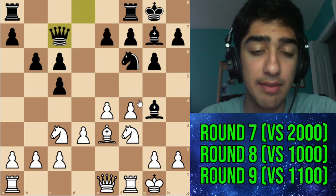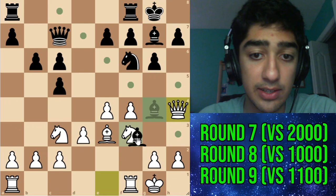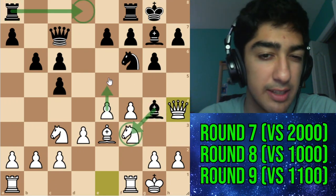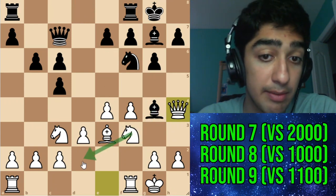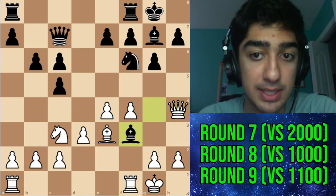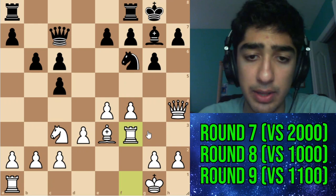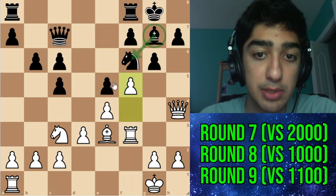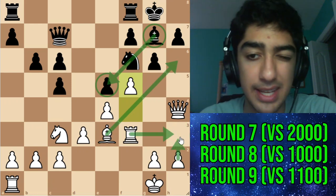My opponent goes for queen c7, sort of preparing e5. I went for queen f4 and here they have to pretty much get rid of this. After rook takes f3 my opponent made a huge blunder — their idea was to play e5 but here I have f5, and their bishop is locked out of the game. My pieces are looking very nice, and here we can see why not playing h3 was so good.